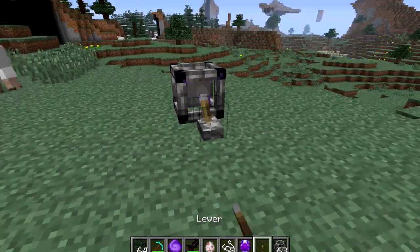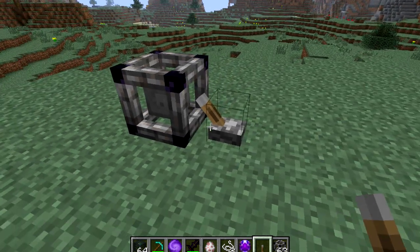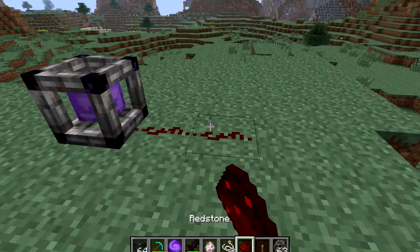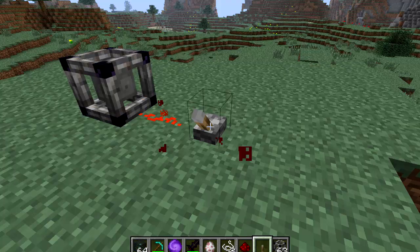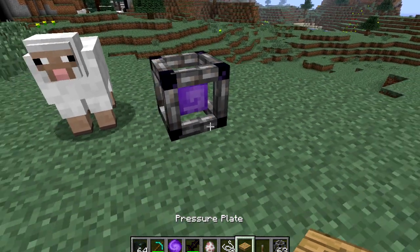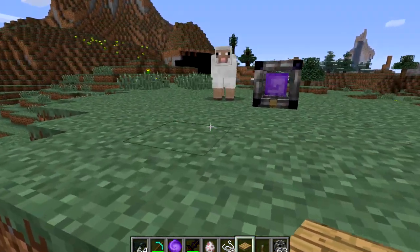Now I'm going to get myself a lever. When I turn this off, nothing should spawn — and you can see it turned the block to a gray, meaning it's off. You can also hook redstone dust up to it, and I believe anything redstone, like pressure plates too. Anything that has a redstone update next to it will turn it off and on.